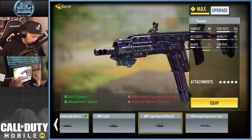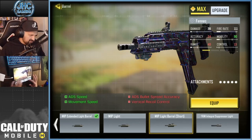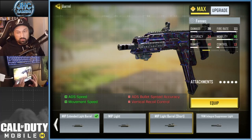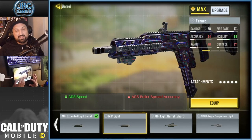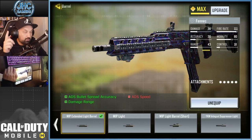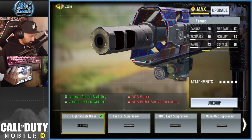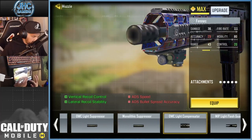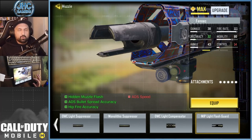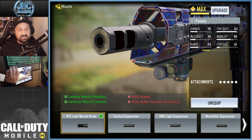You guys can try other barrels, but anything else is going to reduce control — more recoil, less range, and less accuracy. So I think the MIP Extended Light Barrel is the best choice for Fennec Akimbo. For the muzzle, it's debatable, but I think the RTC Light Muzzle Brake is the most balanced — you can trade control for better accuracy but this one is more balanced.